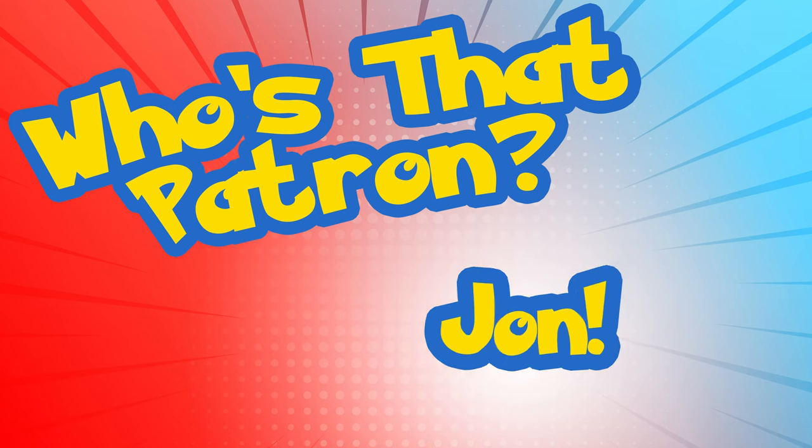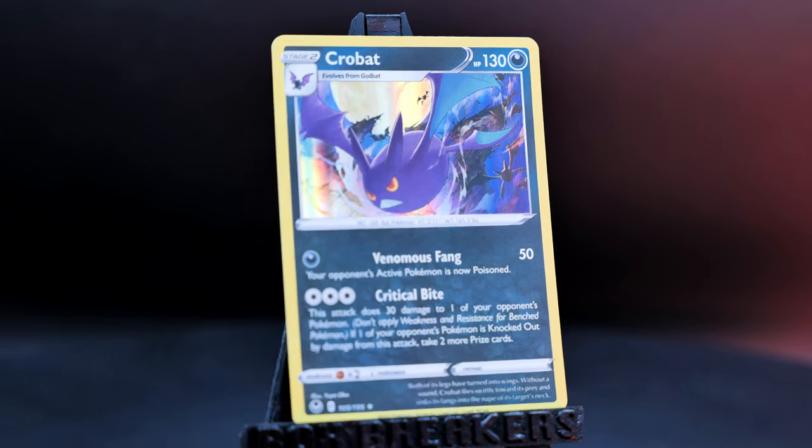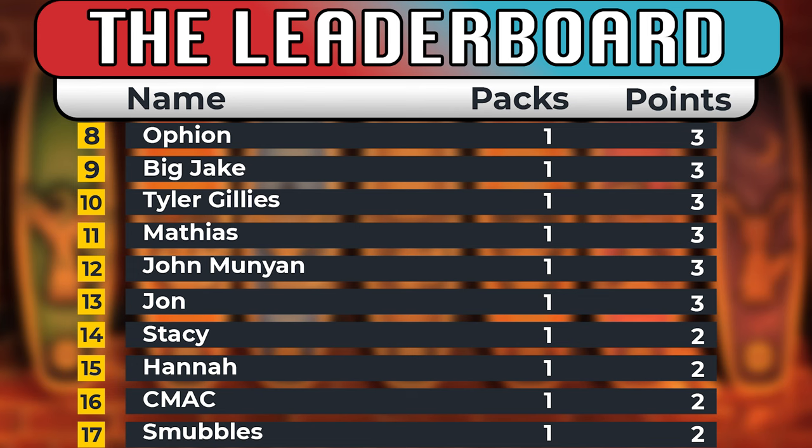Next up we have Jon — J-O-N — the correct spelling. People try to abbreviate Jonathan J-O-H-N, which is incorrect. Jon has fire energy coming out. The Donphan scores. Drowzee, Growlithe, Mischievous — oh, the Mischievous is one of our common chase cards! Good catch. And the Crobat. That's going to be a three-point pack for Jon.